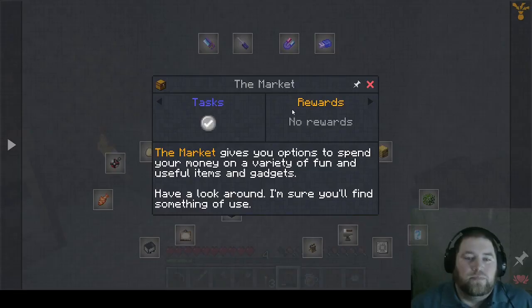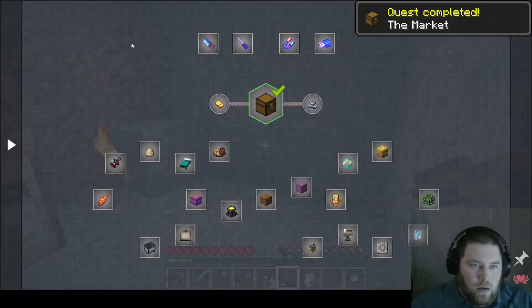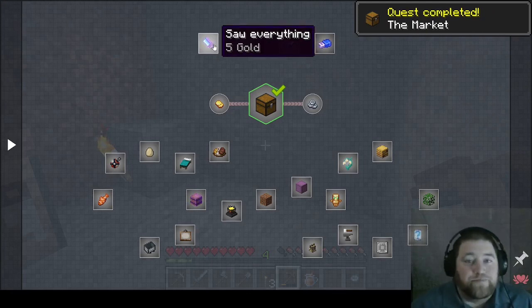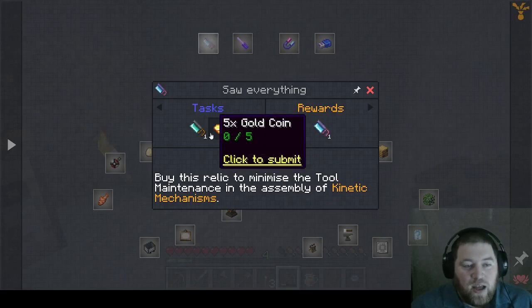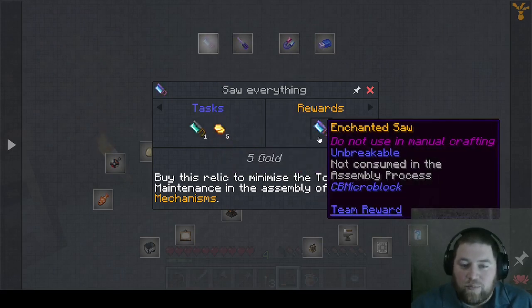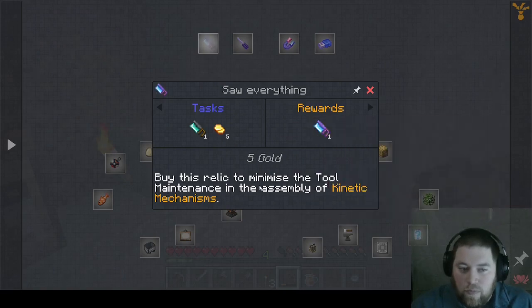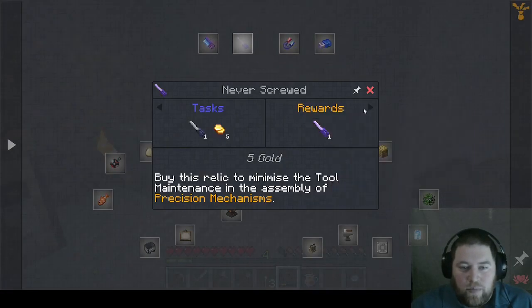The market! 'The market gives you options to spend your money on a variety of fun and useful items and gadgets. Have a look around, I'm sure you'll find something of use.' Diamond saw and five gold coins gives me an enchanted, unbreakable saw. All right — I imagine this is the unbreakable screwdriver, magnet, Windows update...